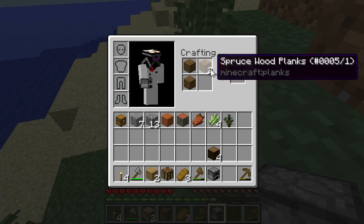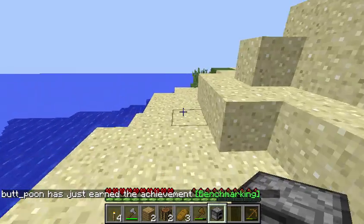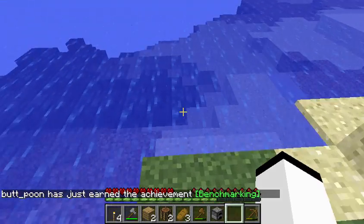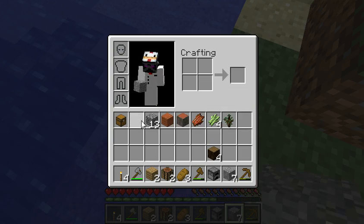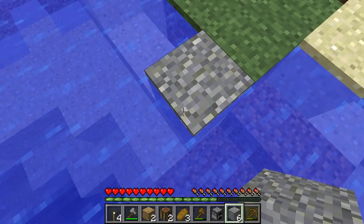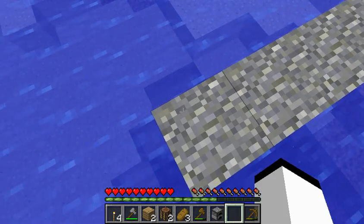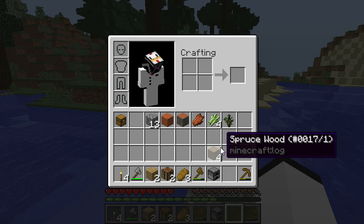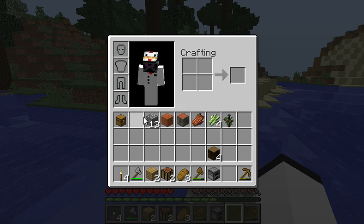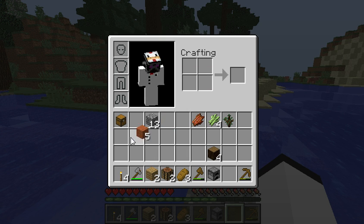I need another crafting table anyway — I use one for my house and one for mining and stuff, because I like to take those. I'll use the andesite for a little walkway and do kind of like a witch house. I don't know whether or not to call it a witch house, though. I'll do that for the walkway.